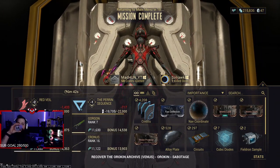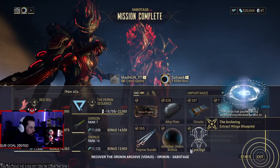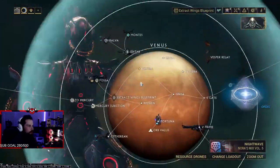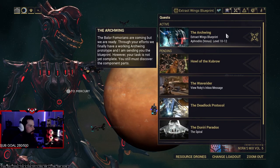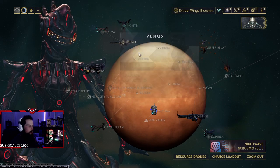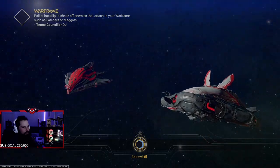As long as I never see you looking at me opening crates — the Lotus has passed along possible coordinates to search for the remaining arcwing parts, check your navigation console for more information. Venus again. Oh okay, the arcwing — that's the one getting my wings, wings of freedom!